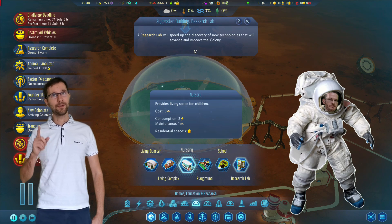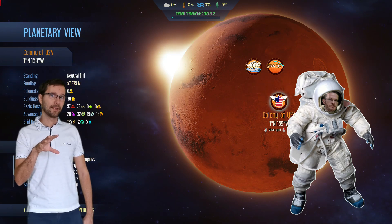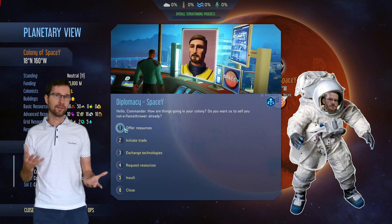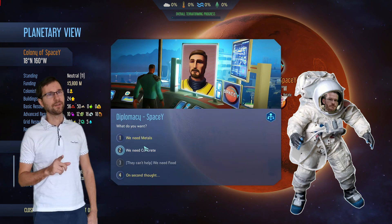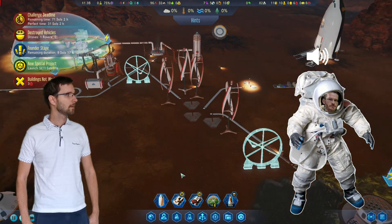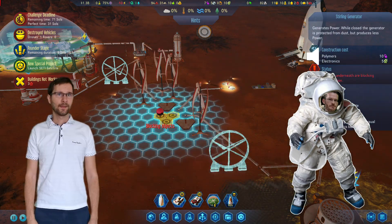What I also found is that you can actually zoom out on the Mars planet itself, and you're going to see other companies trying to do the same thing. You can actually get resources from them, or even steal from them, for example. So the interaction almost feels like it's online, even though it's not — but that's a nice feature. There are really a lot of details and a lot of things that make this strategy great. Also, the possibility of terraforming the entire planet I found really intriguing — that's something you don't see in traditional city builders or simulators on Earth.